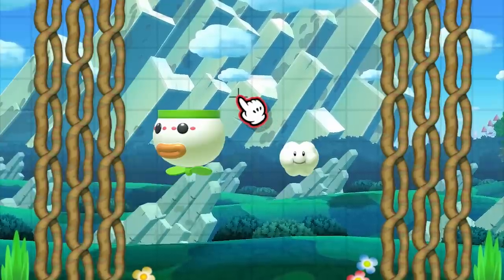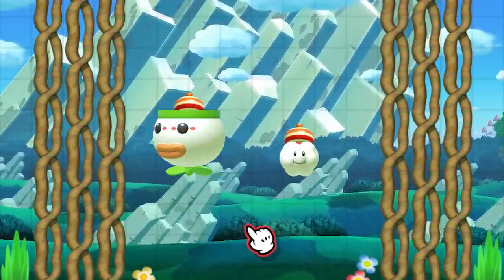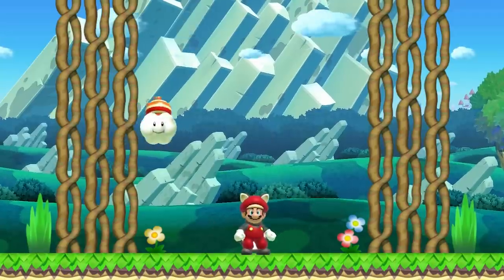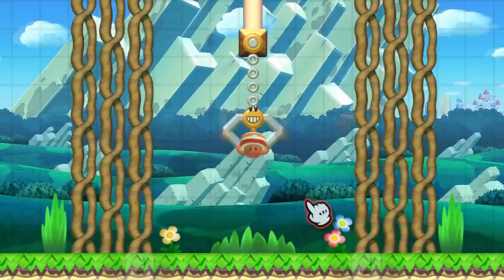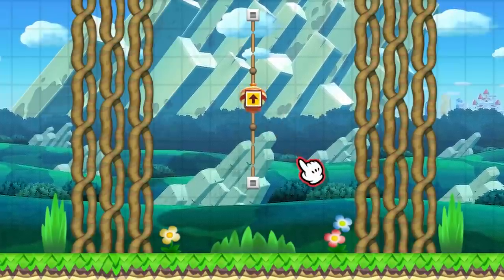A Super Acorn is able to be placed inside and occupy a Koopa Clown Car and Lakitu's Cloud. In a Koopa Clown Car it will pilot the vehicle towards Mario, and in a Lakitu's Cloud it will pilot the vehicle on a horizontal plane. A Super Acorn is able to be placed inside as well as grabbed by a swinging claw, and is also able to be placed on a track.